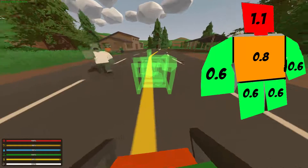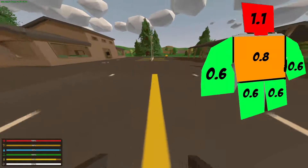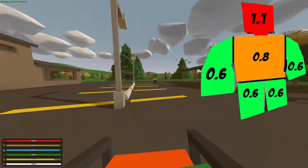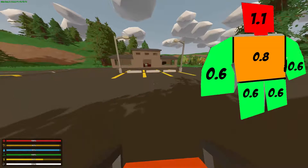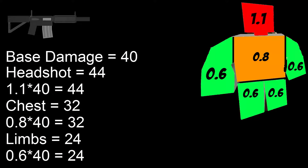First, we have to think about which body part was shot. Here is a little graphic I made up with my poor Photoshop skills. As you can see, headshots have a hit location multiplier of 1.1, chest 0.8, and limbs 0.6. Using the Eagle Fire as an example, we can figure out how much damage it will deal to each body part simply by multiplying the hit location multiplier and the base damage of the gun. This makes headshots the strongest, chest shots the second best, and leg shots significantly less damage than the other two.